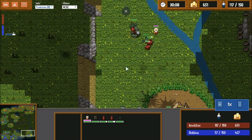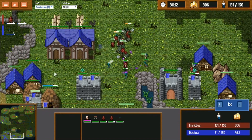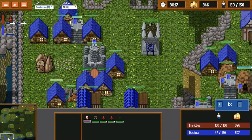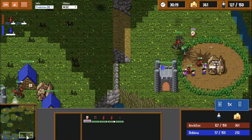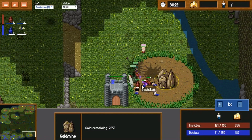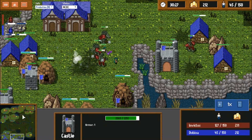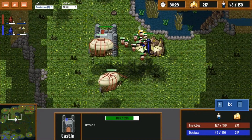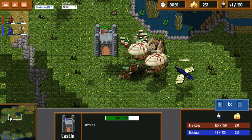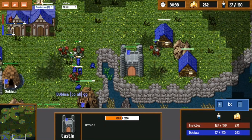These guys are just waiting to go in and kill those workers, then Dubbina won't have anything left — only 47 pop. Lots of his workers over here, some over there, and that's going to be game most likely. Another free dragon kill, and GG is called.